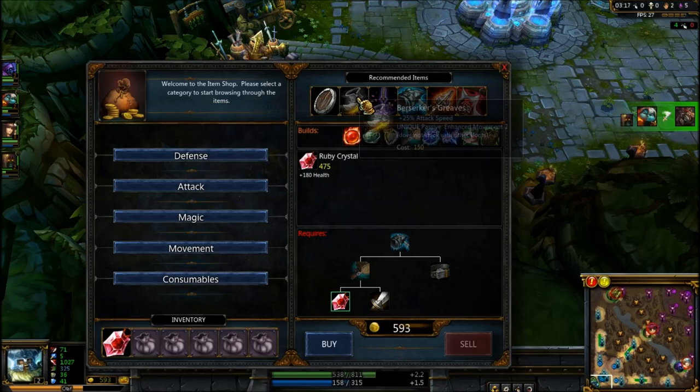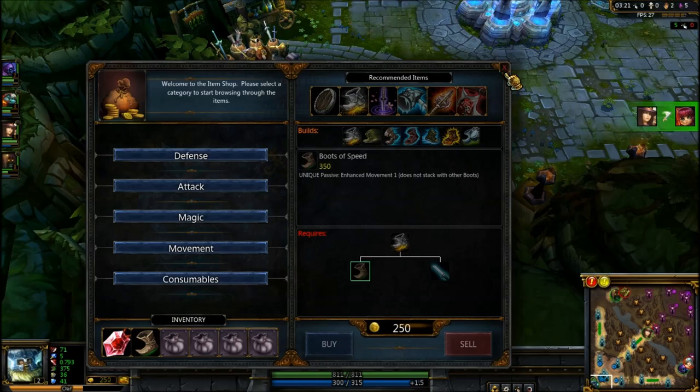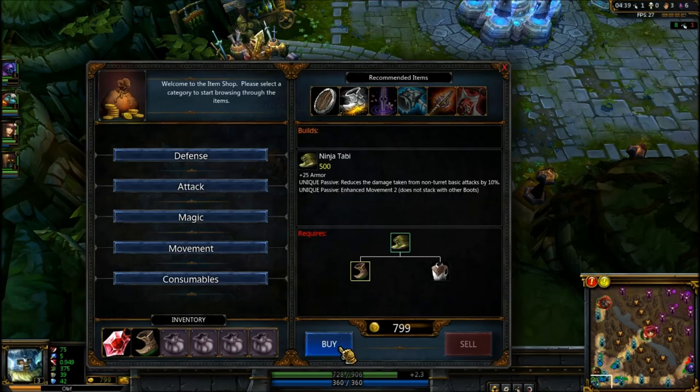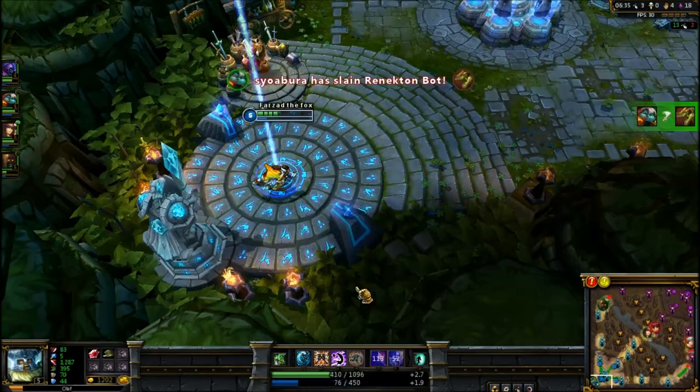Once you build up your gold, you might want to buy the Heart of Gold, but in my case I might buy boots because it is easier to catch up with people you want to kill. Then carry on with Ninja Tabi for more defense.